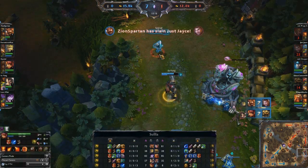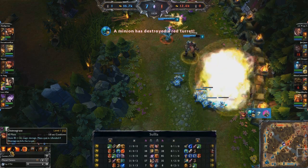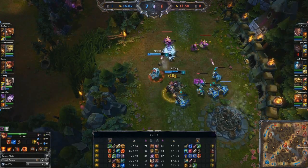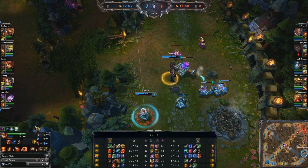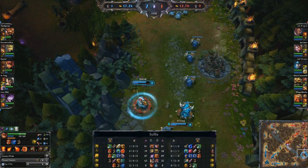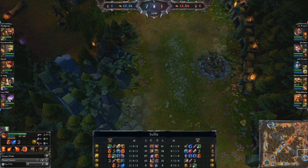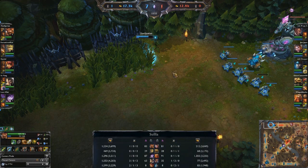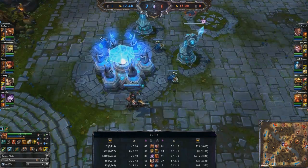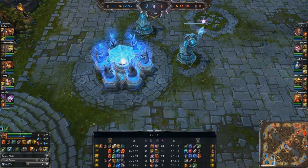Got two AoE stuns off — the initial Tibbers stun allowed the burst on Taric that killed Trooper immediately, then cycled through spells again, got off a Q, got off another Molten Shield, got off a second Incinerate stun right underneath the tower that locked up both Rammus and Lucian, and then finally flashed, ignited, and one final auto attack was just barely enough to take down Rammus. A three-for-zero in the bottom lane, and that's actually snowballed this game very heavily in favor of the blue team. They're winning top lane as well — almost 2,000 gold ahead in the AD matchup and well over 1,000 gold ahead in the support matchup.